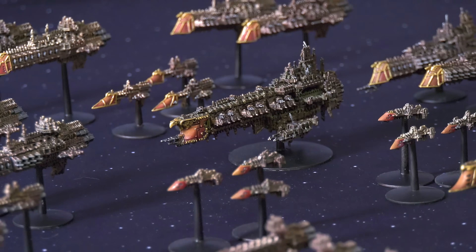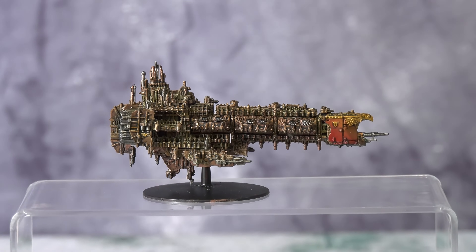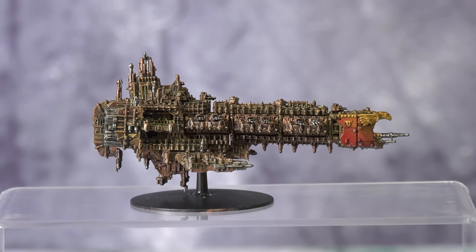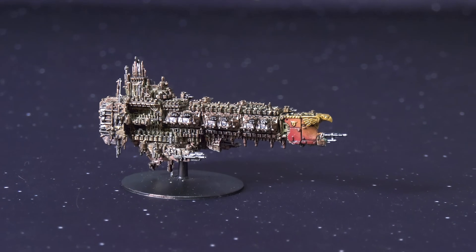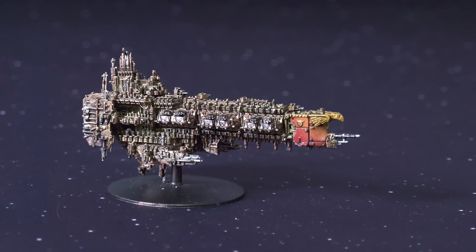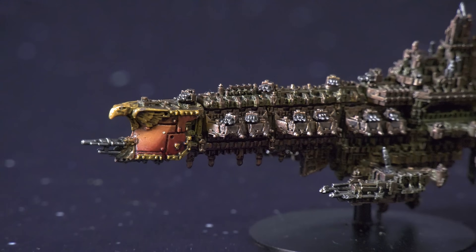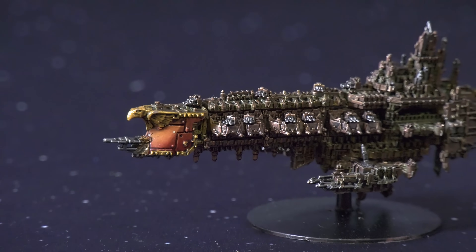Then we come to the centrepiece of the army: a Victory-class battleship. This is a bit of a conversion from the standard battleship model, equipped with a Nova Cannon on the front, but other than that it's entirely lances — three lance panels on each side. This is a really big lump of metal and it's broken off its flight stand loads of times; I ended up just drilling a bigger hole in the bottom and blue-tacking the stand in whenever it comes out. This model also has the Varian Eagle Prow, which makes it stand out nicely amongst all the rest of the ships.